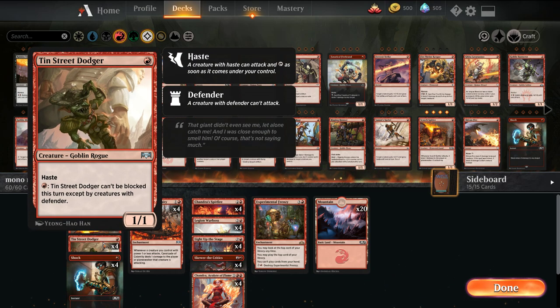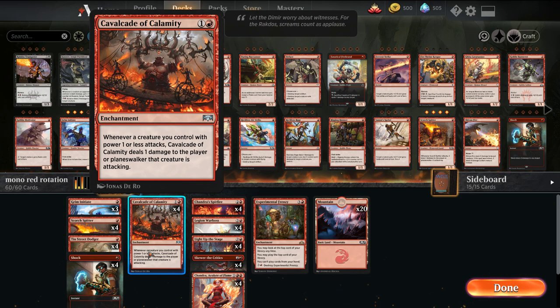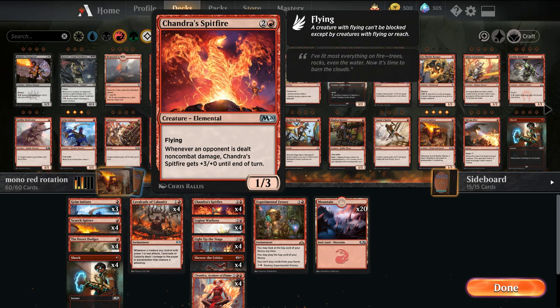Tin Street Dodger has pseudo-evasion and haste. Shock is Shock. Chandra's Spitfire is kind of the glass cannon engine of this deck. Every Cavalcade trigger that goes on the stack before Spitfire deals damage pumps it by 3 power, so you can pretty much one-shot an opponent at times.